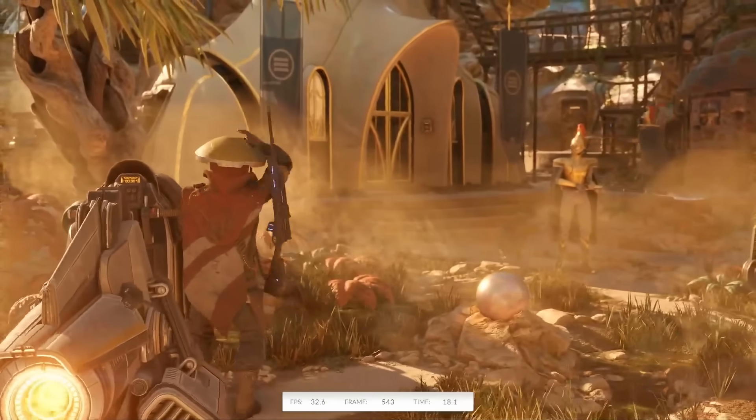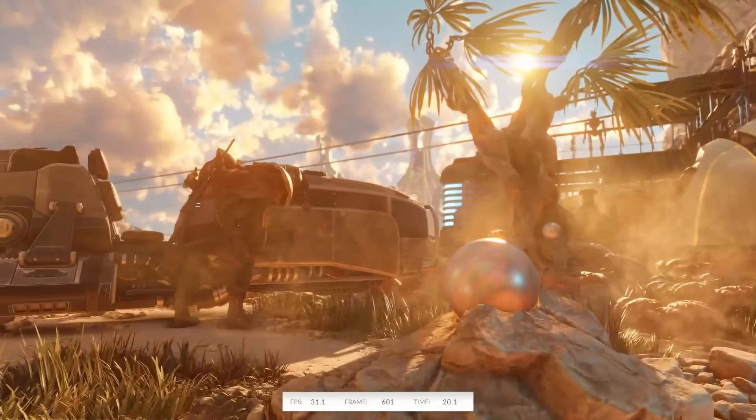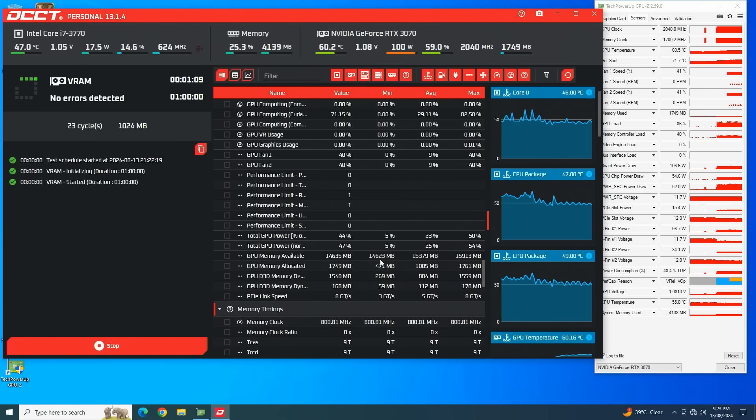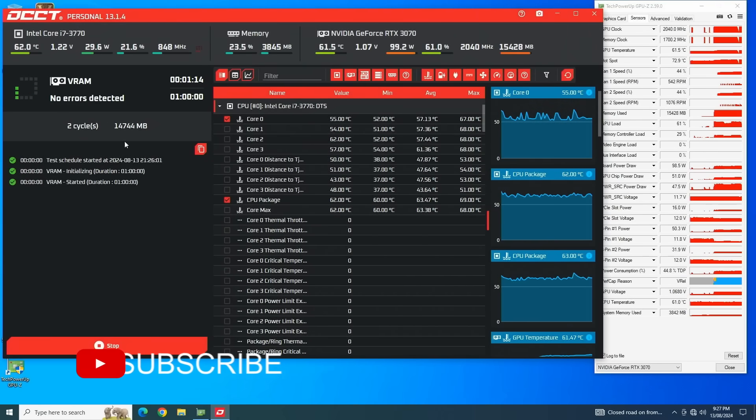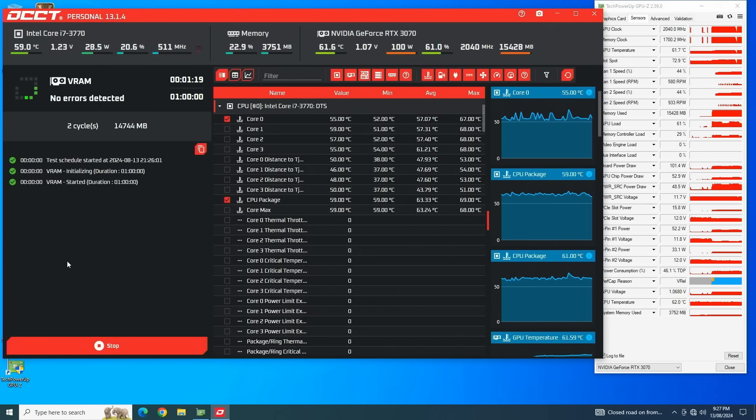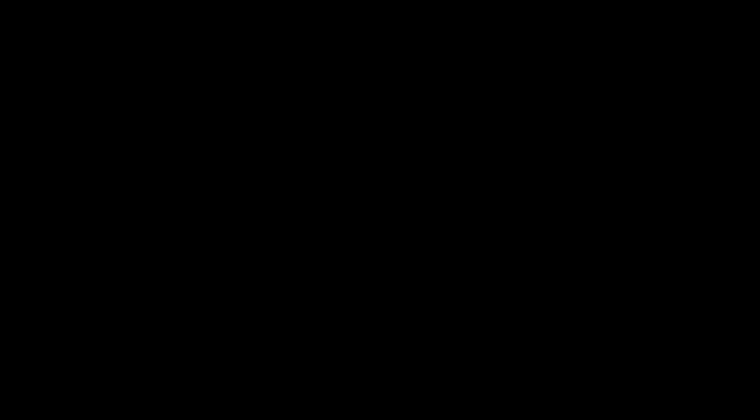I also wanted to test and check if it would utilize the extra memory that I installed, so I ran OCCT. The first run was with a small memory portion just to make sure it wouldn't crash out. The second run was utilizing 90% of the installed memory. You can see on the screen that it is utilizing just over 14GB of installed memory. Just like the other tests, it would give a black screen after I stopped the test run. So our experiment is working, but we need to fix the black screen after the load is released.